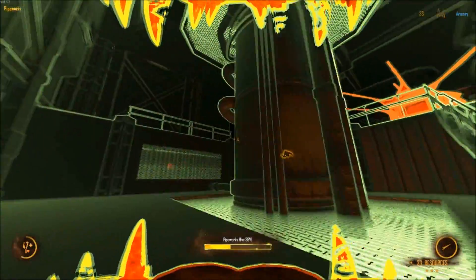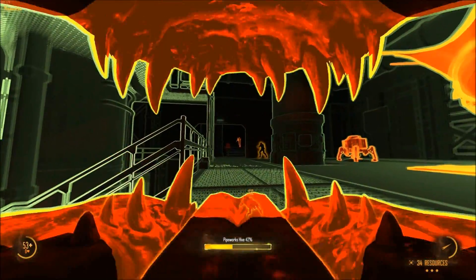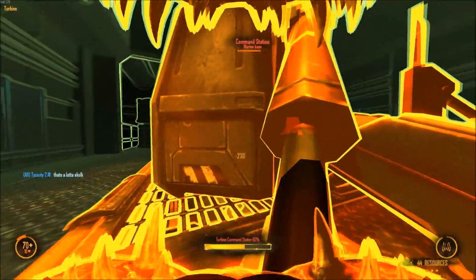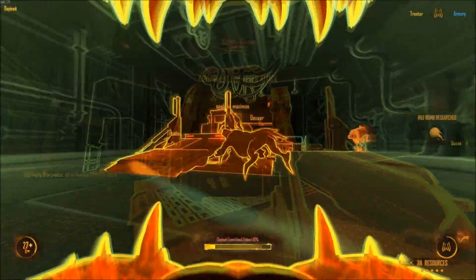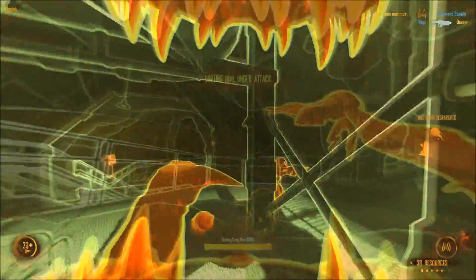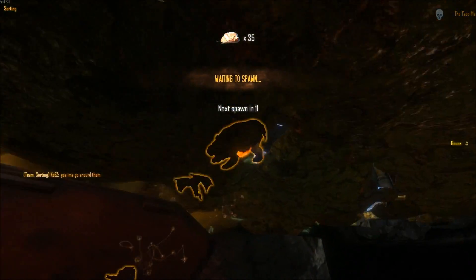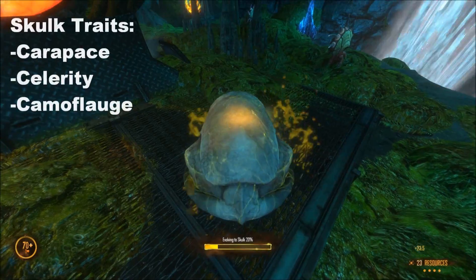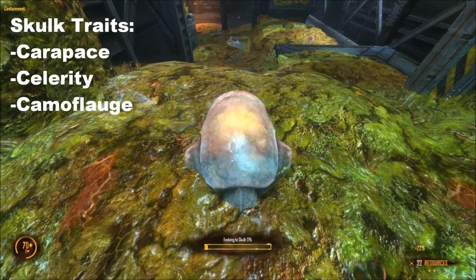The Skulk's secondary attack is Parasite, a ranged attack that deals a small amount of damage and plants a parasite on the targeted Marine. Alien players can track the parasite through walls via its yellow silhouette. Two other abilities, Leap and Xenocide, must first be researched by a commander. Leap allows you to leap through the air — handy for covering distances quickly — while Xenocide will turn you into a suicide bomber. I recommend taking Carapace for the extra armor, Celerity to enhance your speed, and Camouflage so you can make stealth ambushes.